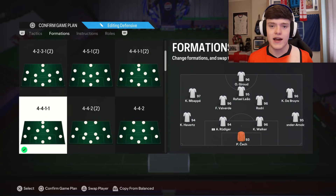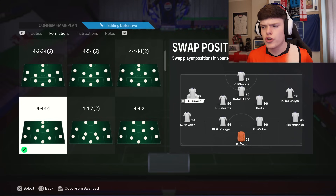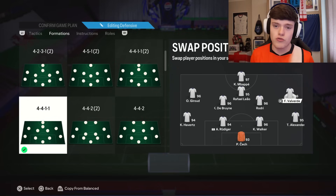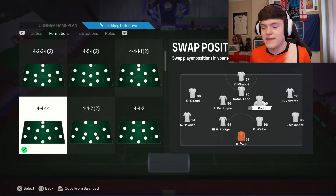Go over to formations and select the formation you want to play in. First things first: the best player on the pitch, Kylian Mbappe, is going up front. Giroud is staying left mid — he's so good in the air, he's there for the headers. Valverde plays right mid but can fill in at right back. Walker plays centre back but can cover right back. Rodri can play right back but he's playing centre mid. There's a pattern here.